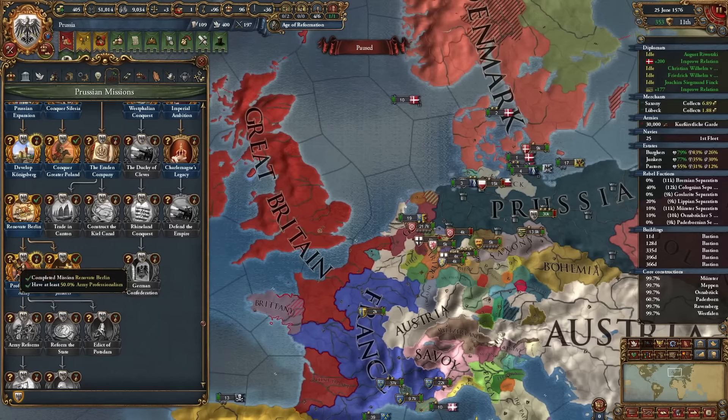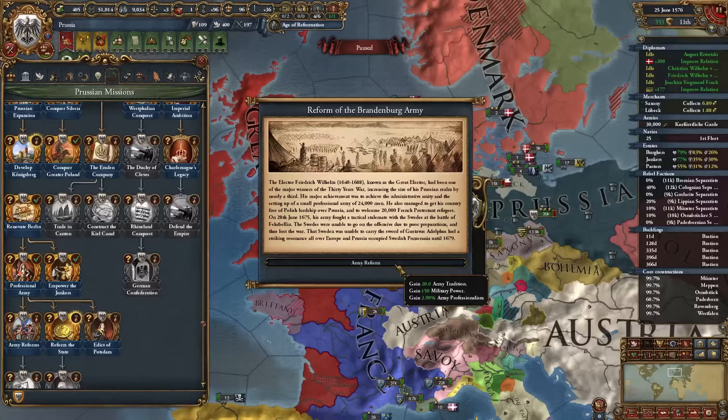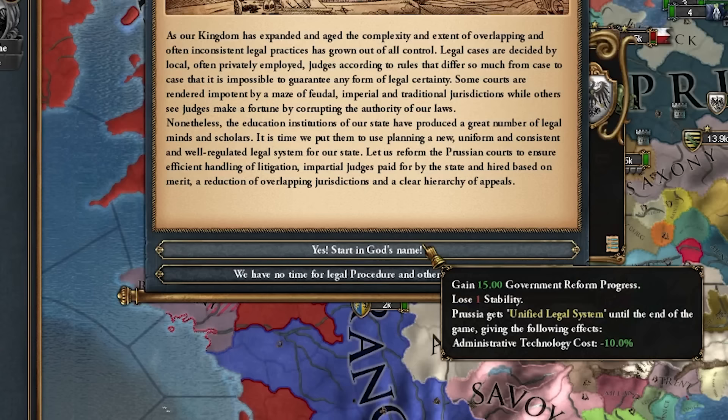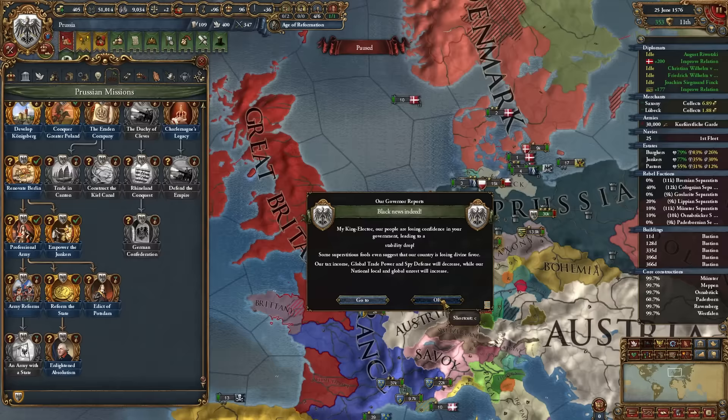I finally got 50 army professionalism, completing the Professional Army mission — requires Renovate Berlin plus 50 professionalism. We get Reform of the Brandenburg Army, yielding 20 army tradition, 150 mil power, and 2 army professionalism. Our next missions are Edict of Potsdam requiring 100 religious unity with Reformation enabled, and the Prussian Legal System mission requiring level 7 government reforms — which gives either 200 admin or cheaper admin tech costs -10 forever.